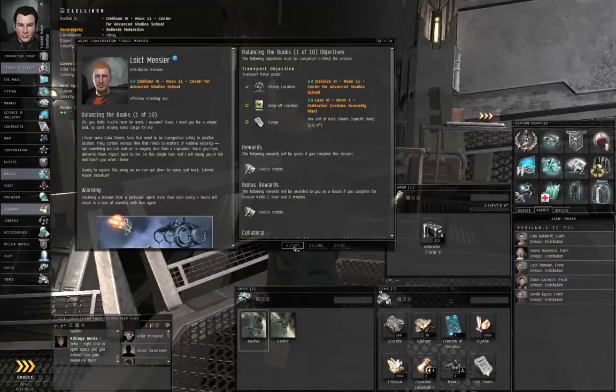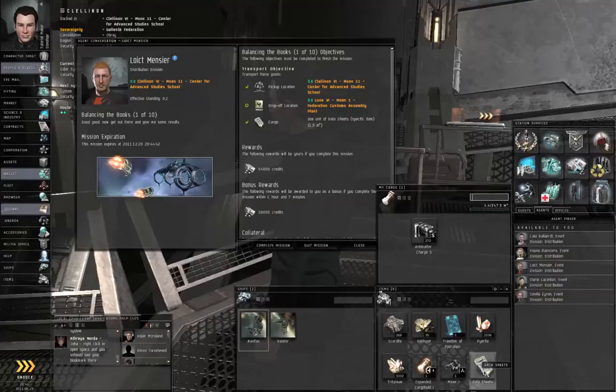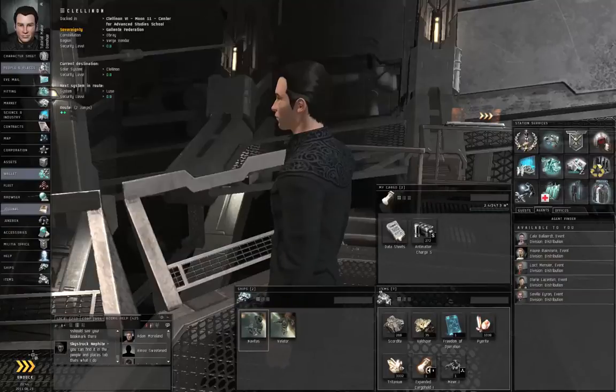Let's click Accept. I'm going to make this window in line with the others, and let's grab the data sheets and move them into the cargo hold. Let's close this window and undock.